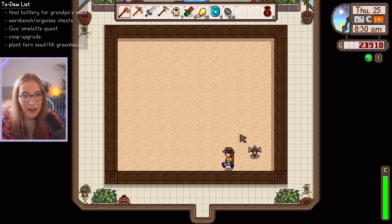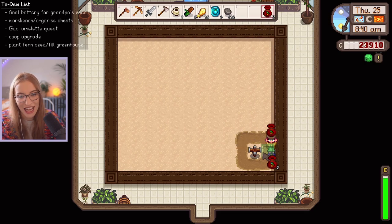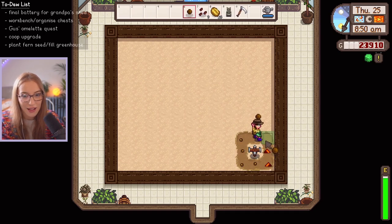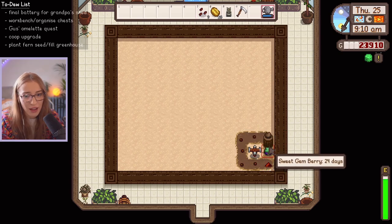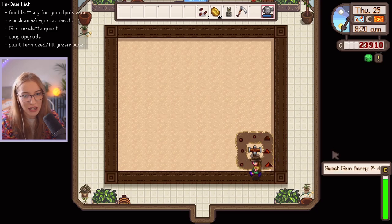Let's plop down our first little ancient seeds and our rare seeds. I'm so excited to finally be growing some crops that actually give us profit. We have five ancient seeds right now — that's pretty good. And I'll plant down our ancient fiber. Wait, ancient fiber? Didn't it say ancient fern before? What the heck is that going to give us? I really hope we don't just get fiber from this — I got unmeasurably excited about it.